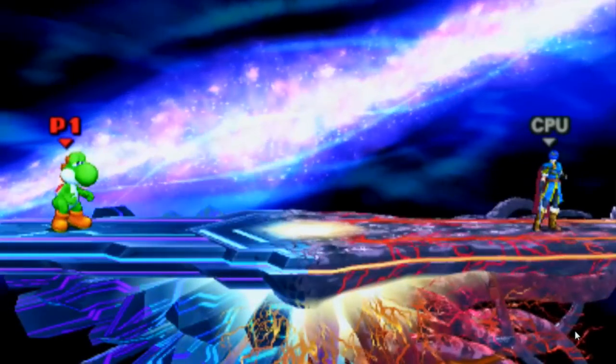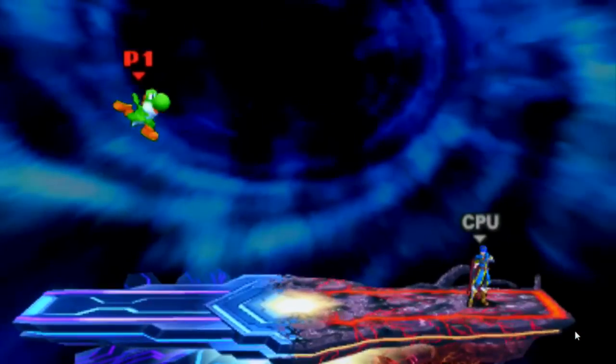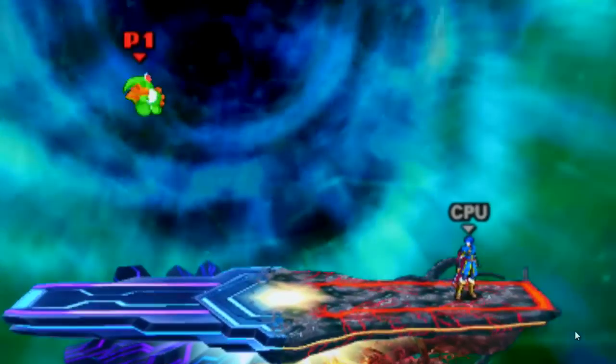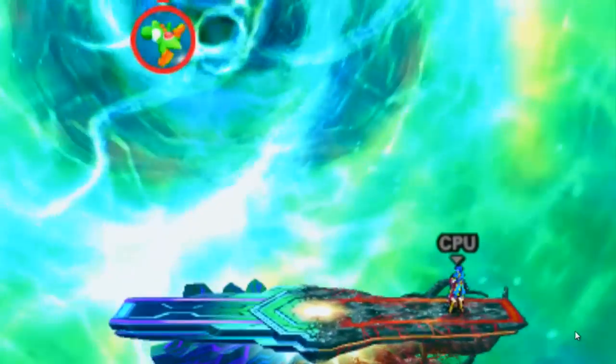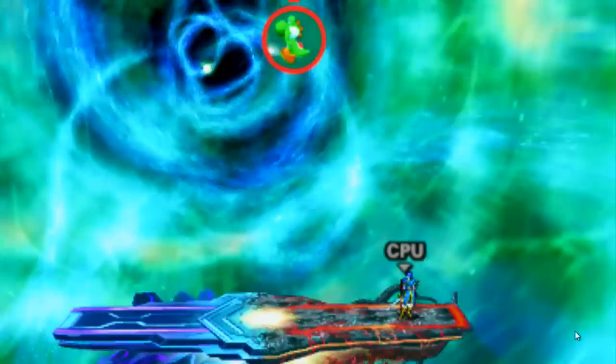Basically what you want to do is jump with Yoshi, followed by B down, and then B up. If you do it in a single motion like this, Yoshi launches himself up the screen. This is a great way you can fight in mid-air and everything, and you can even do surprise attacks.